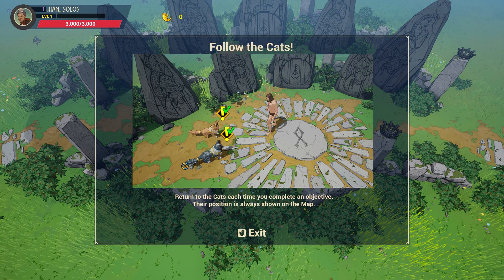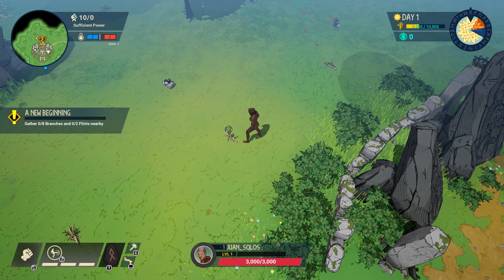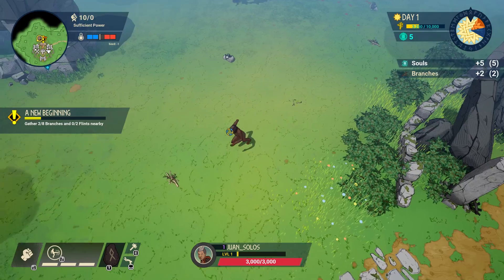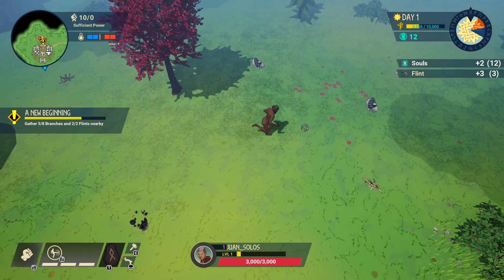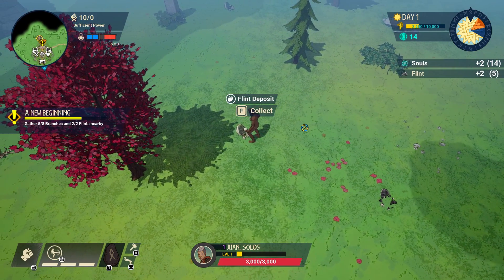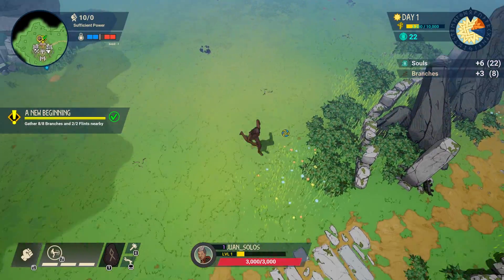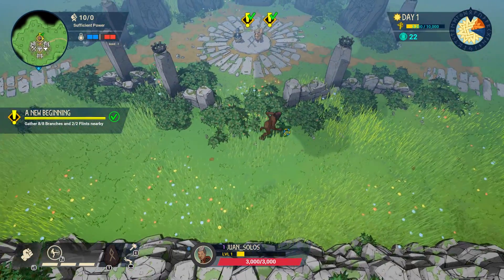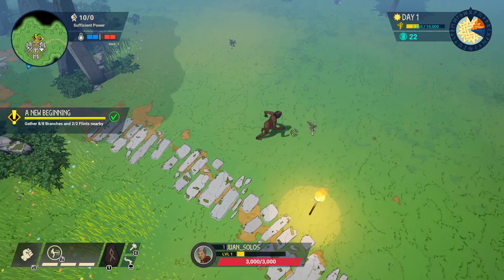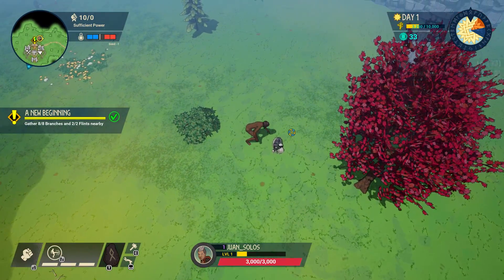Follow the cats. Return to the cats each time you complete an objective. Their position is always shown on the map. Easy. What's this? Flint. Souls. It was a Souls game? Combat kinda looks... Souls-like. Valheim had that kinda combat. Not exactly like Souls, obviously.